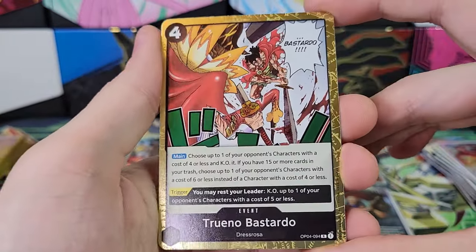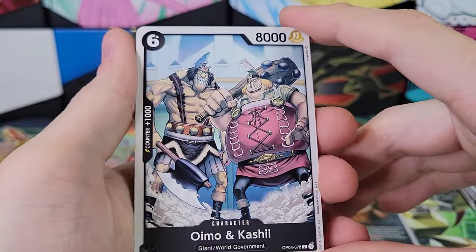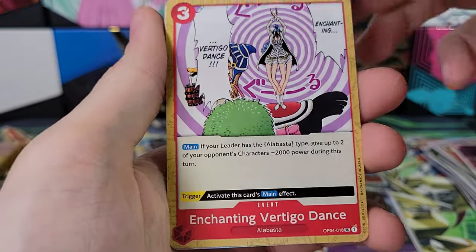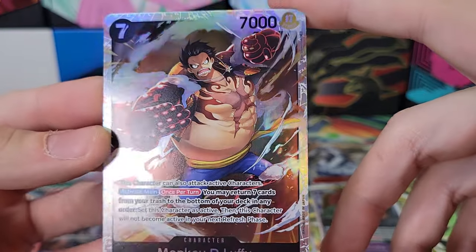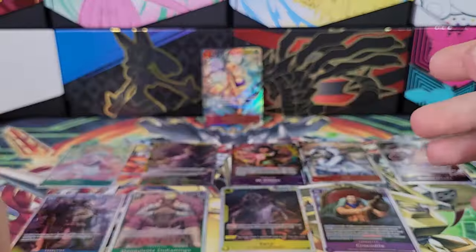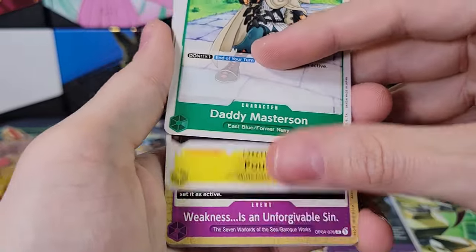Eric, Truno Pastardo, Roronoa Zoro again — that name is like a vocal warm-up, like Red Leather, Yellow Leather. Iceberg, Enchanting Vertigo Dance, Spider Web Event. And a Monkey D. Luffy SR. So that does bring us to 10. Our last box had 10, this box has 10 as well — seems to be a common theme. We had three Alt Art slash Secret Rares in both boxes and 10 hits overall in both boxes. Seems to be a theme with these.